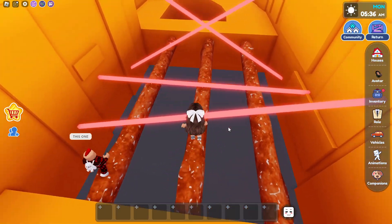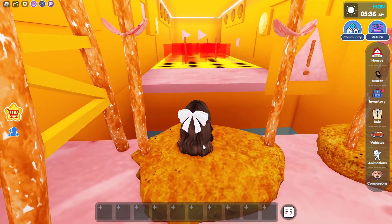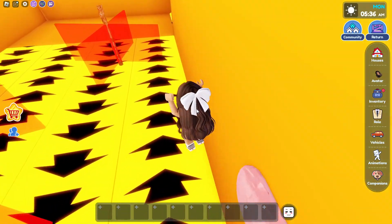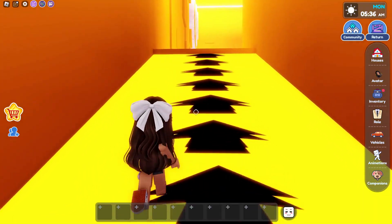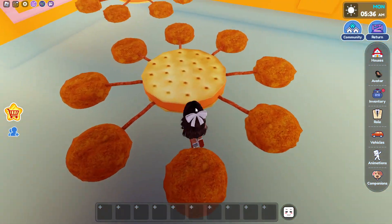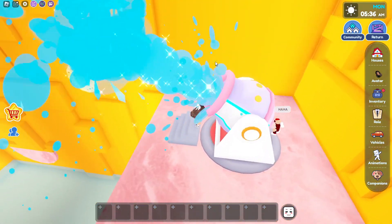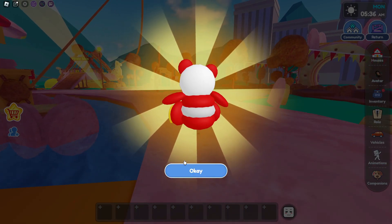Now we're gonna cross all these lasers, then use the trampoline all the way over here, and now we're gonna use the chicken nugget swings. We have to go across without touching the laser, so I'm just gonna go on the side. Now we're gonna cross all the chicken nuggets, then use the water to go across. Yes, I made it! And I got another miniature — it looks so cute.